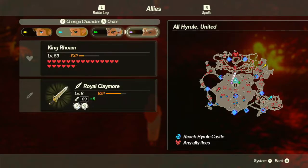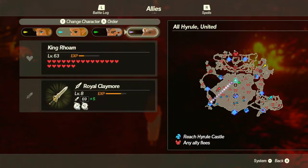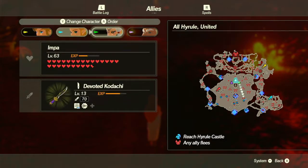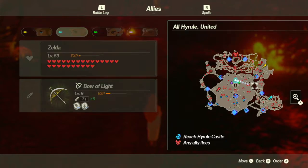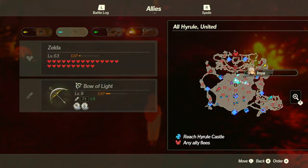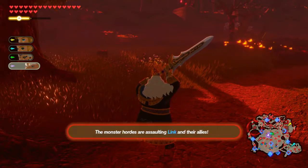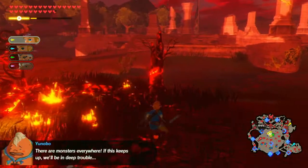Send you over to this silver moblin. Let's send you over here again. Everyone, hang on. Is everyone going somewhere? Zelda, let's not send you there. Let's see where is everyone else going. Zelda, you go there. Let's start off by switching up to Link. And let's head down to the middle.